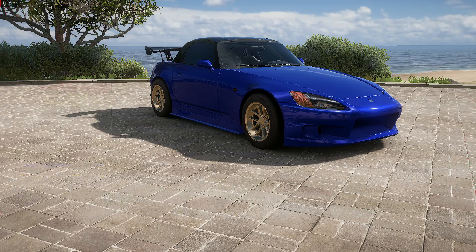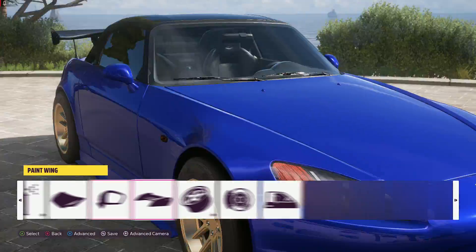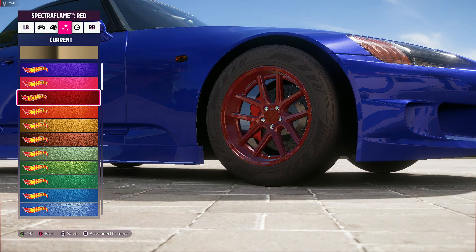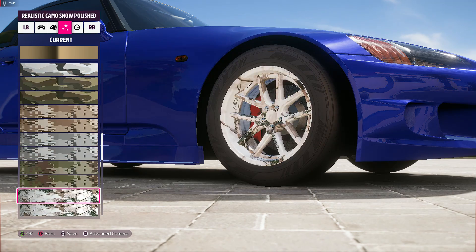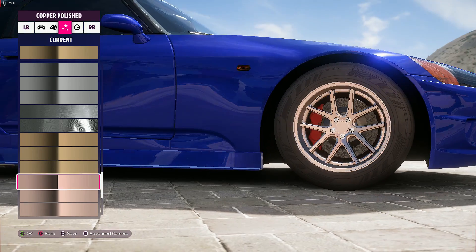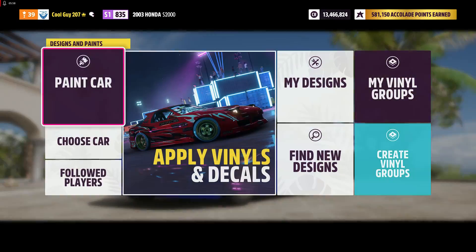For paint group 2 you just want black, regular old black. I don't think you can change the color of that. For the wheels you want the brass semi-gloss. And tint the windows so it's not fishbowling.